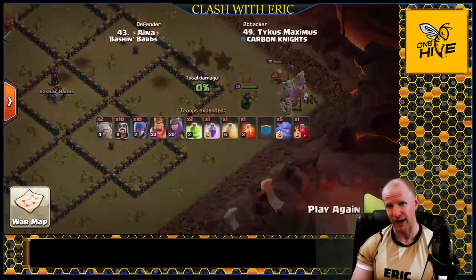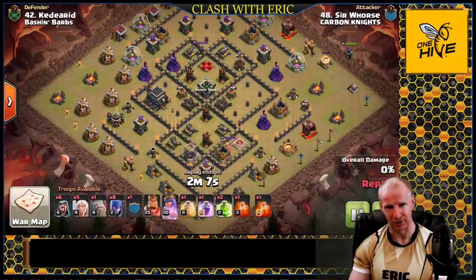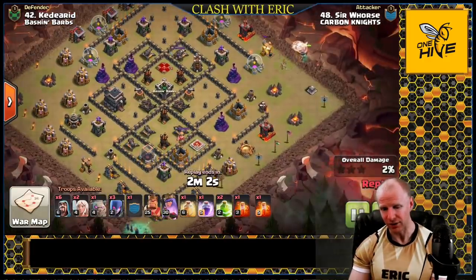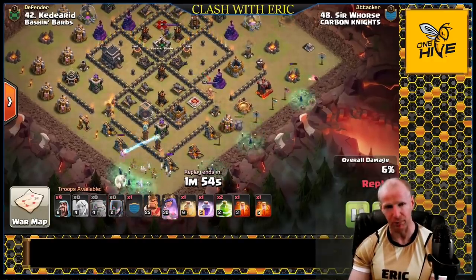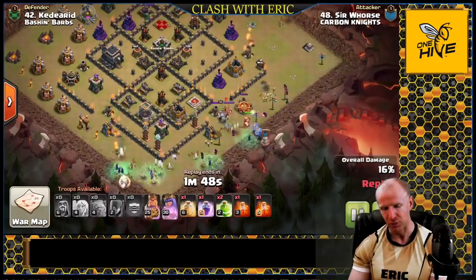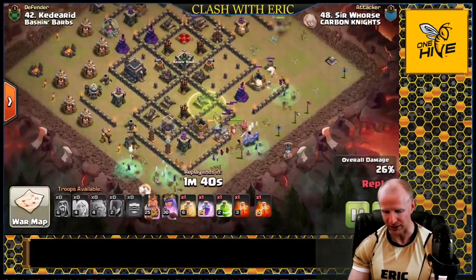Now let's check out a variation using healers. This attacker uses five healers: three of them go with the queen walking one flank, and two healers — the minimum you want — go with the witches on the other flank. The witches are piled in stacks so the healers stay with them as they work into the base. When you bring that many healers you don't have enough space for multiple golems, so just one golem goes out in front.